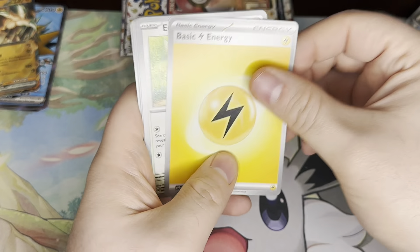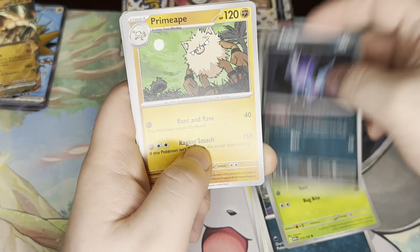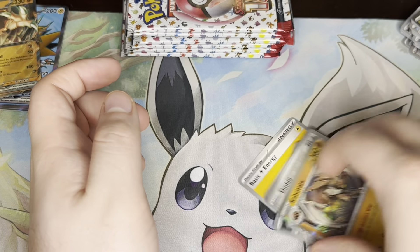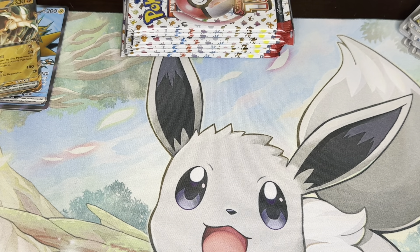We have a Lightning Energy, Eevee, Grimer, Weedle, Zubat, Primeape, Onix, Dragonair, Graveler, Doduo, Kabutops. It would be nice to get some sort of illustration rare or something new to me during this opening, but it's getting really hard to find.